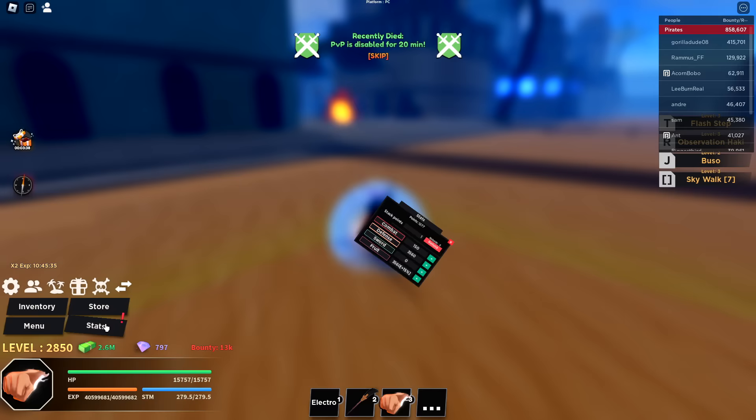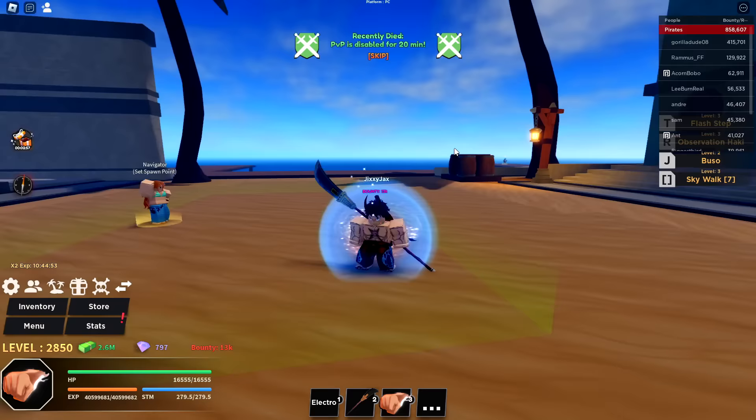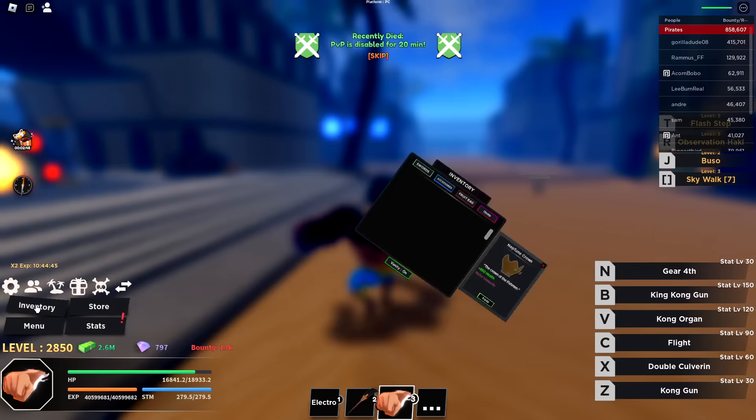There is one new island to go to, which we'll head to in a second. I quickly want to check the new stat maxes — it's a little bit higher, that's fine. I also put a little bit into combat so I can have more stamina. I'll save the rest, but Gear 5 is out — let's go and become Gear 4. Let's head over to the new island and get some of the new stuff.